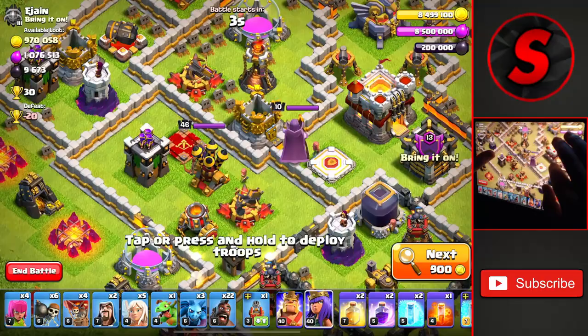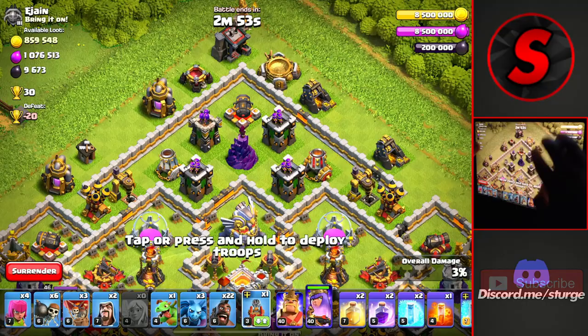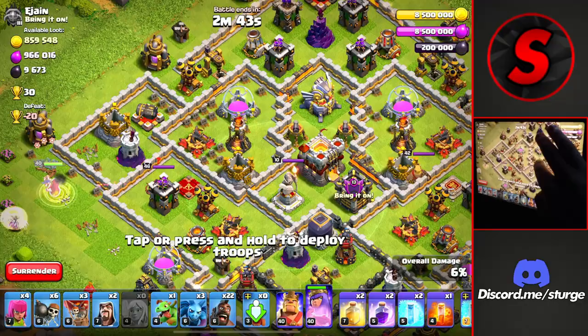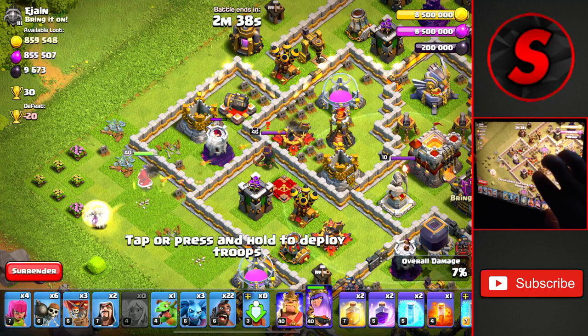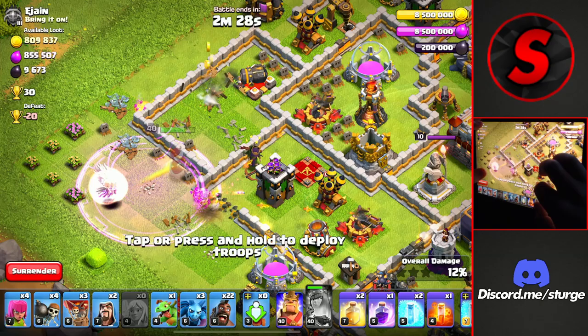Heading on to the second attack of the day — another Town Hall 11 worth 30 trophies. We're going to start off over on the left side to take out the enemy queen and eventually the clan castle. We'll start off with the queen over here on the left side. The flame flinger I will be putting towards the very top corner of the base. Look out for mortars nearby — drop a couple of balloons onto those, and also watch for X-Bows near the eagle as they will target the flame flinger.